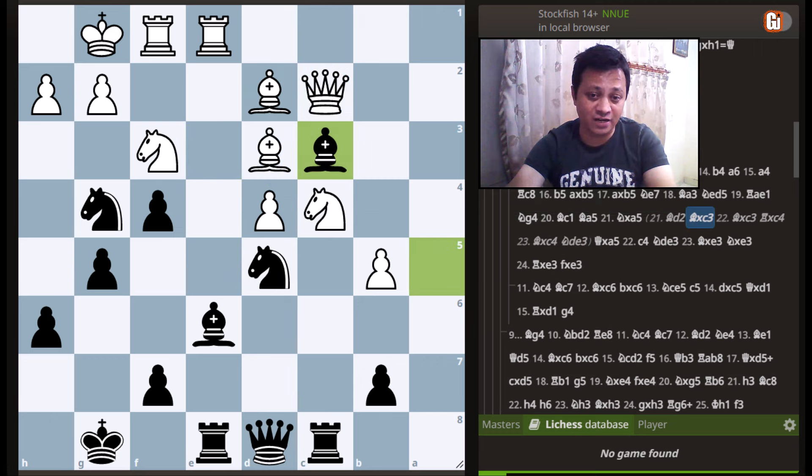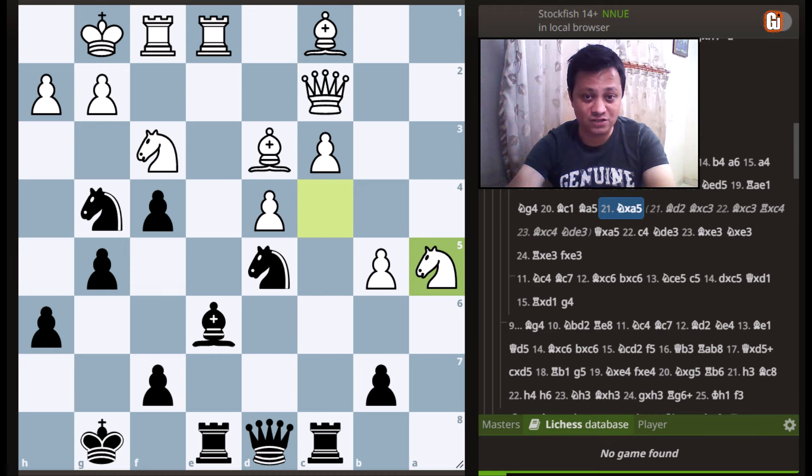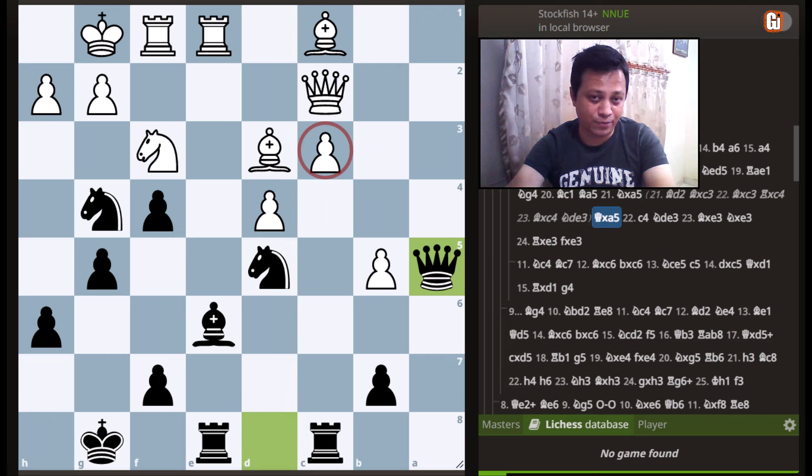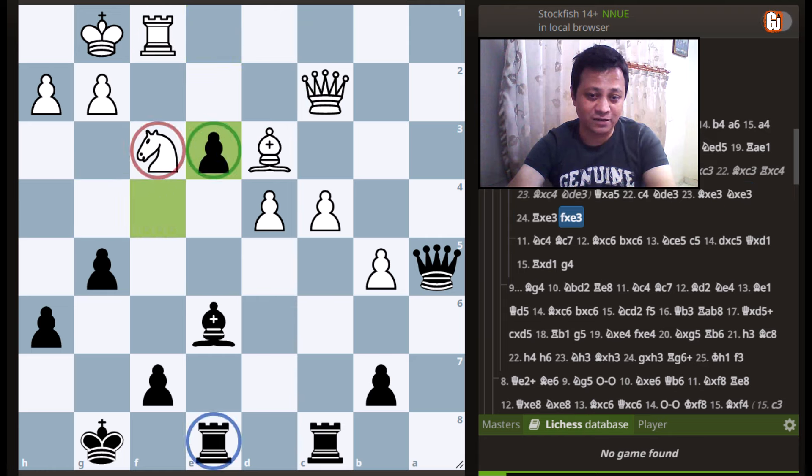White has to be very careful. White tried knight captures a5, removing the dangerous bishop. But after queen takes a5 — triple attack — white has to move the c-pawn, only to find the rude shock: knight to e3, bishop takes e3, then knight takes e3. Sadly, white resigned the game, as after rook takes e3 and pawn takes e3, white is a clear exchange down for absolutely no compensation at all.